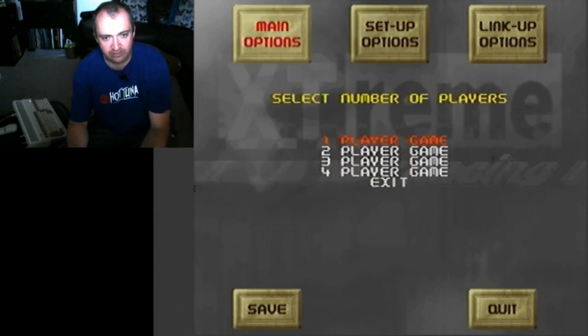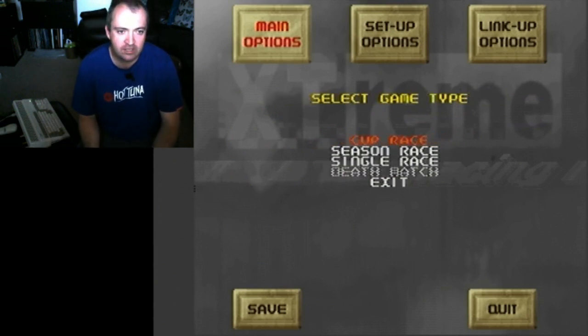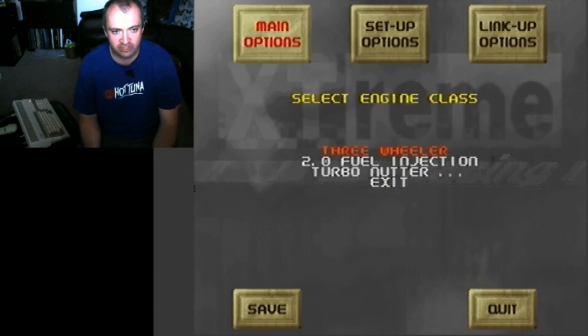So in the game itself, we can pick our players — just the one today. We've got cup race, season race, and single race. We'll do a quick cup race. Each cup consists of six tracks and they're all unique, which is brilliant — plenty of selection. We'll do the easy one, the Tortoise Cup.